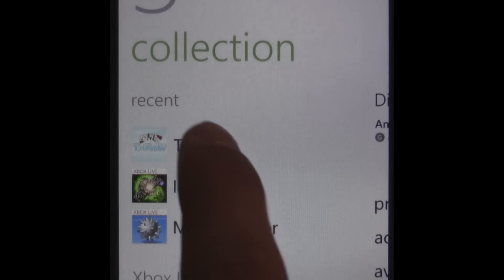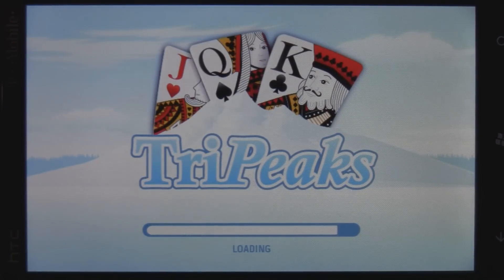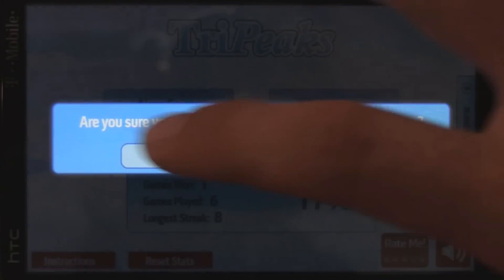This is a Windows Phone 7 game review of TriPeaks, which is an excellent little card game that you can play by yourself, solitaire style. It's a really fun game, and it loads super fast, and it's got a great interface, and it even has leaderboards.